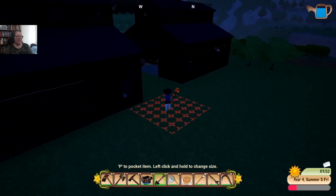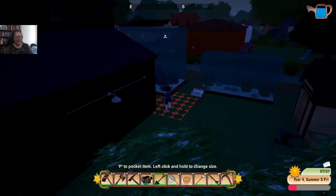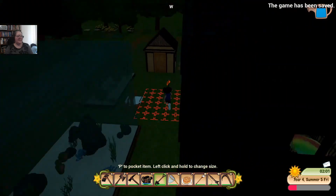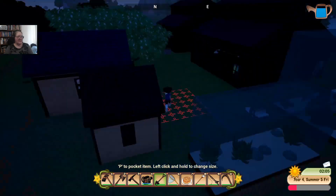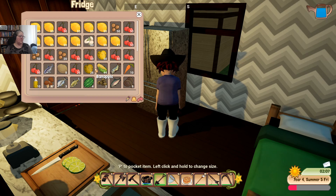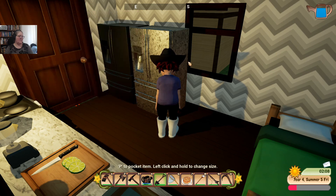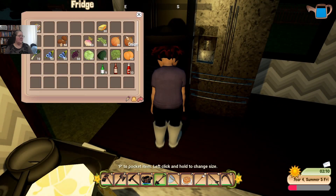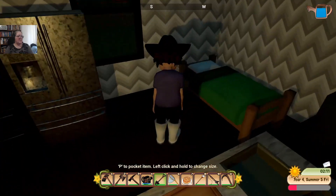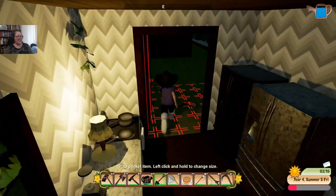That's quite a lot of lemons and cherries we've got there. Let's just see if we happen to have any sugar in the fridge. Wow, I need to do something about this. We can make barn apple smoothies — we can't do much else with barn apples unless they've added some more recipes. Let's go grab our pony. I know what I want to catch for my fish tanks now as well.